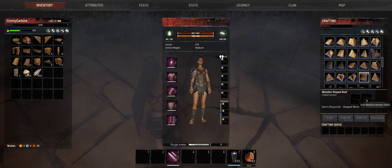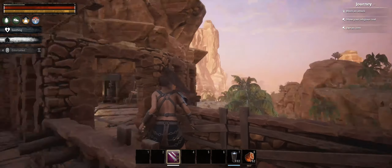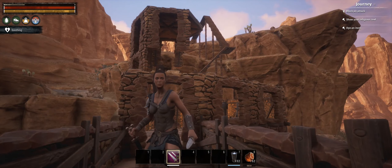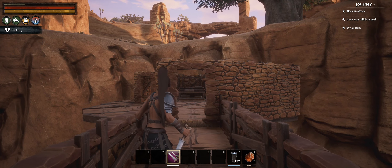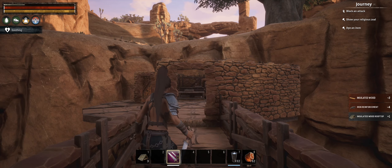There are a couple of different ways we can go with the roof. We can do the thatch roof, the tiled sloped insulated roof, or just a wooden sloped roof — that takes shaped wood and iron reinforcement. The insulated one takes insulated wood and iron reinforcement. I think these look nicer. These are going to be a similar color to the sandstone we already have, but this would be a nice contrast. So let's grab some iron reinforcements and some insulated wood.